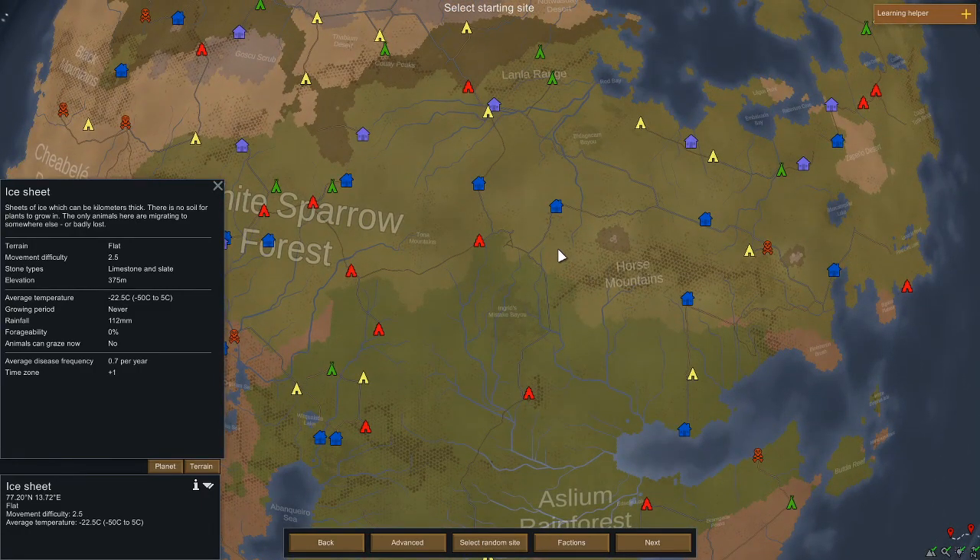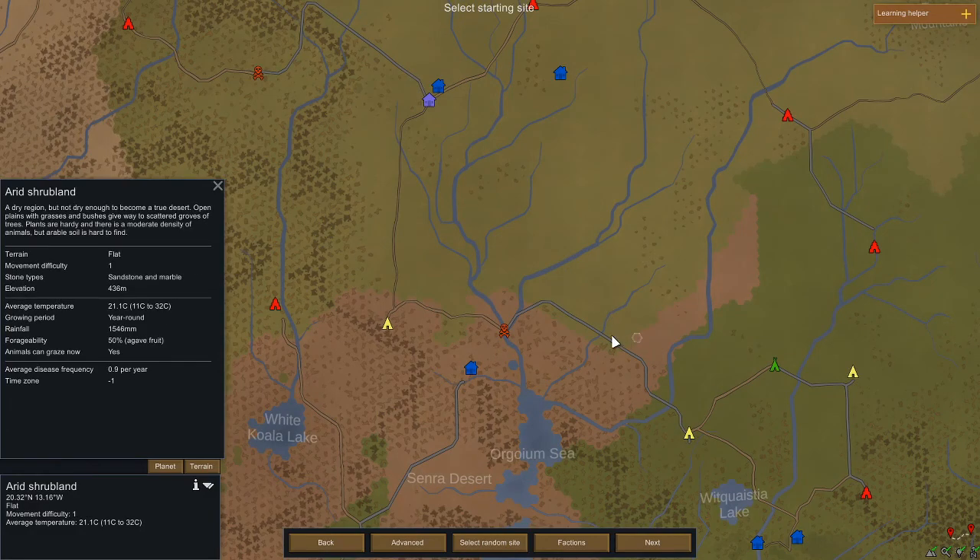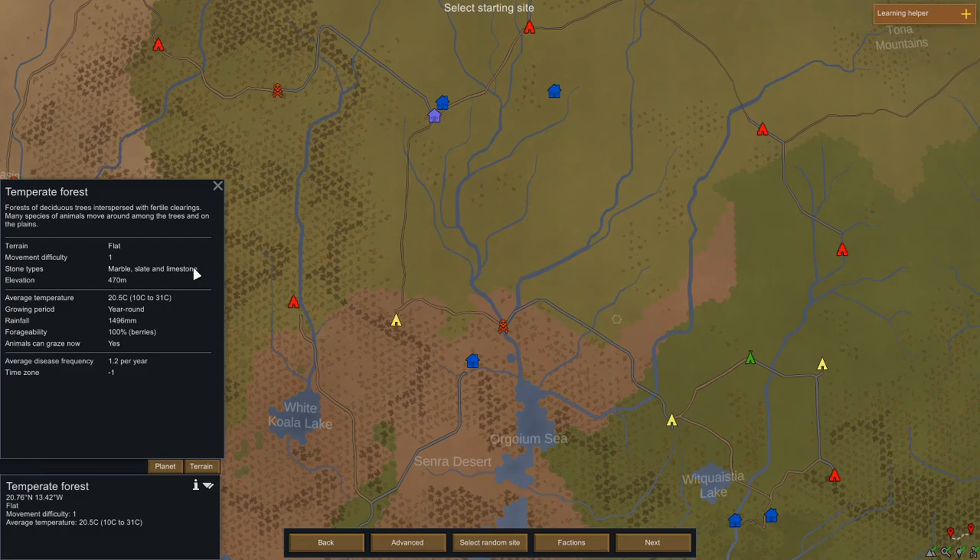So that's a big overview of biomes. We're going to go with temperate forest — the easiest one, just for this walkthrough since we're learning the game. A couple things to keep in mind when choosing your location: you'll want terrain that is flat or small hills on your first playthrough, so you have a lot of space to develop. I like to have marble and granite — marble because it's the most beautiful stone and you can make statues out of it, and granite because it's thick and durable for defensive walls. For average temperature, you want a year-round growing period so you can grow crops all the time — probably the most important factor for a first playthrough.